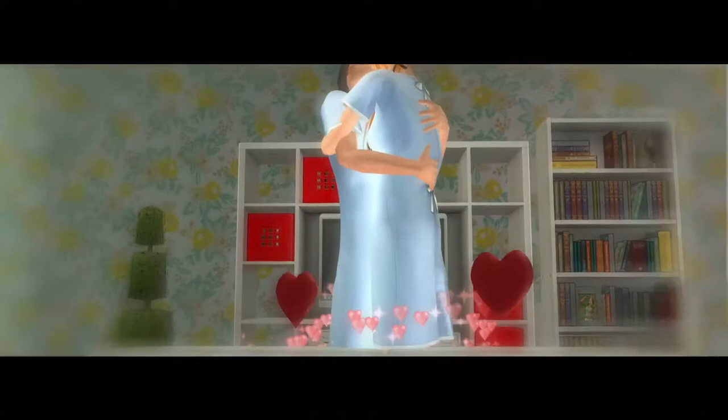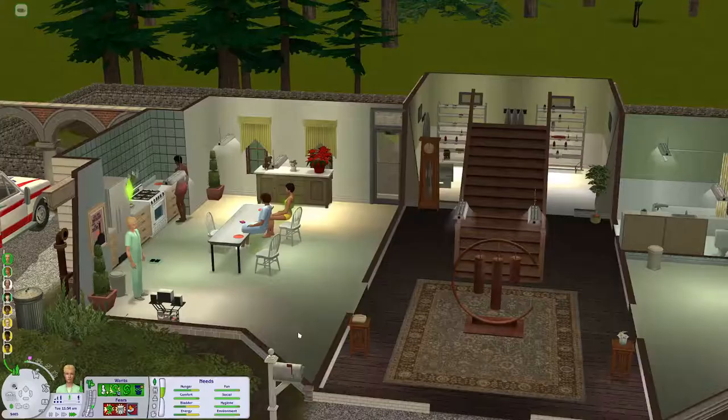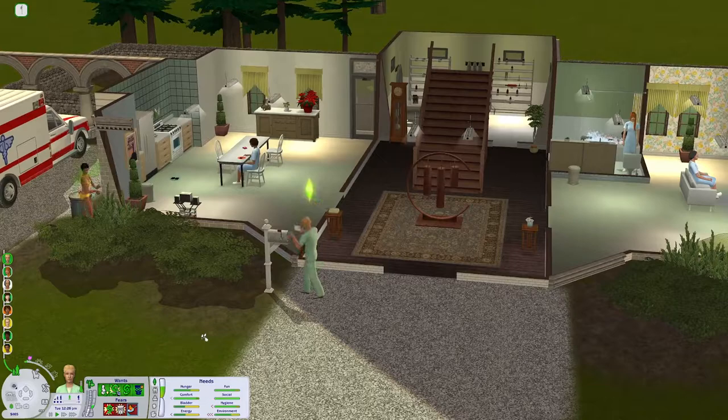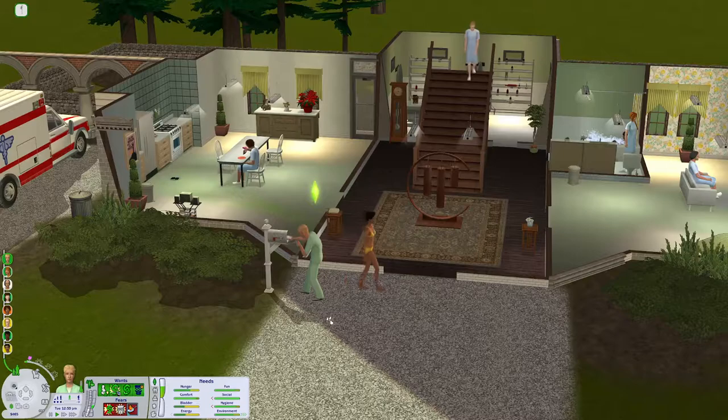It's the love asylum. People get sent here if they love too hard, laugh too much, and live like there's no tomorrow. Let's get the mail. Who's stinky? Oh, Solange. Pay all bills. Oh my gosh, yikes. I forgot this is a really expensive house. We have $465, paid $300-something, and now we have $141.